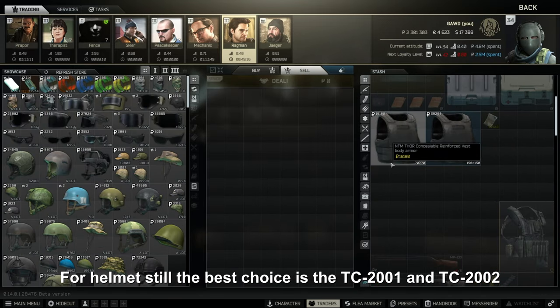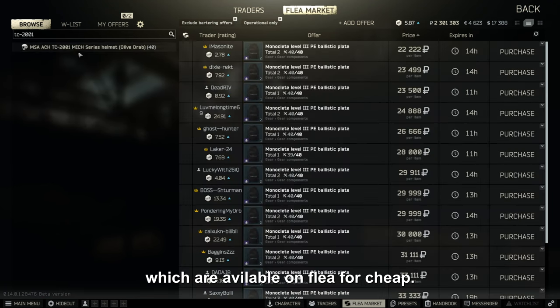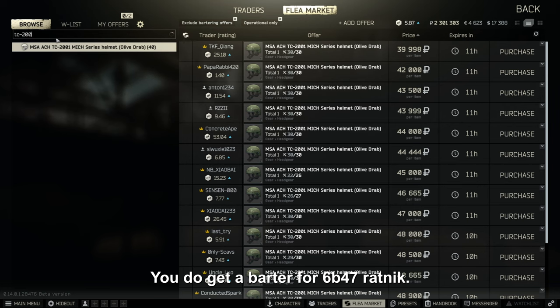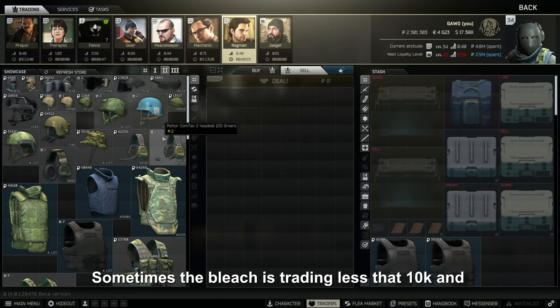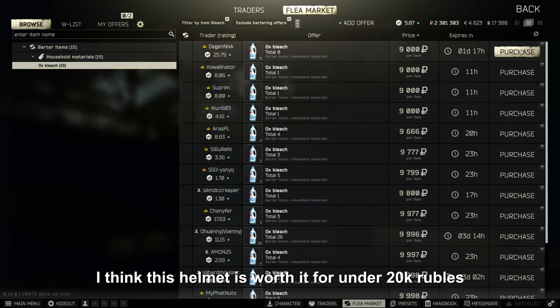For helmets at level 2 traders, the TC 2001 and TC 2002 are still the best value for money choice. You also get a barter for the 6b47 Ratnik — sometimes the bleach trades for less than 10k, and I think this helmet is worth it under 20k rubles.